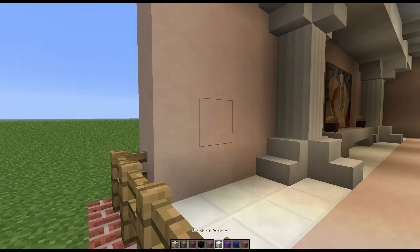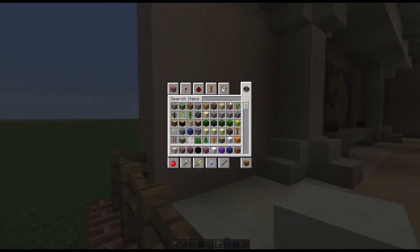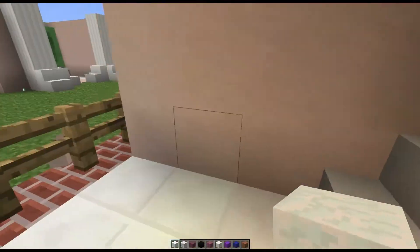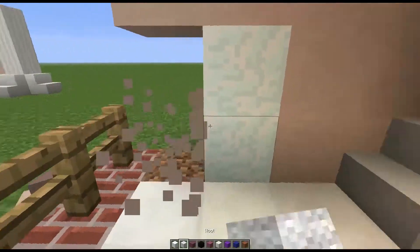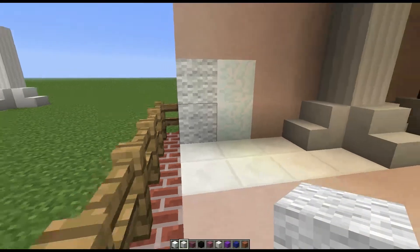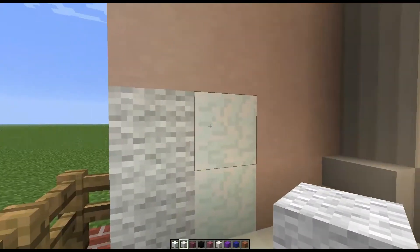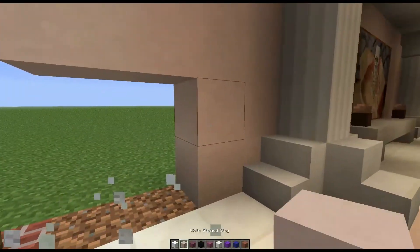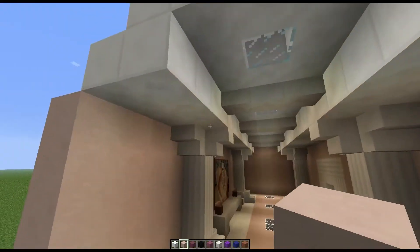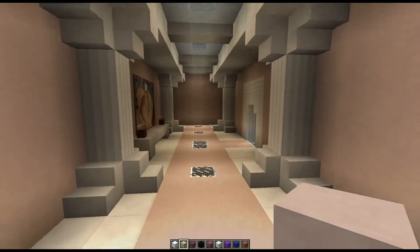Now modern builds in the past have been really tricky. You've had to rely on primarily quartz, but before we had quartz I should say, we had to rely on things like snow and wool if you wanted to do any kind of modern minimalist build. And the problem with snow and wool is that they have these really ugly grainy textures on them. As I was saying, you had to use this really dirty or really grainy looking snow or wool and that wasn't ideal, but with these new stained clay blocks, particularly the white one, you've got quite a neutral colour scheme that you can work with.